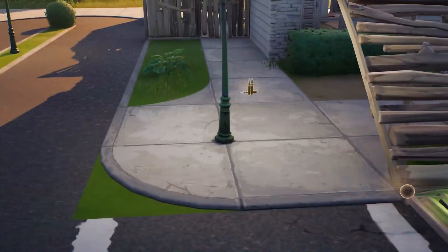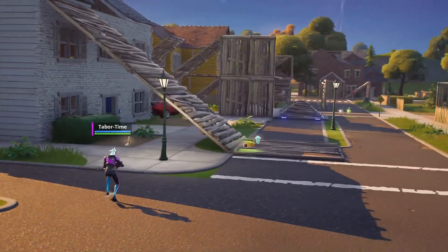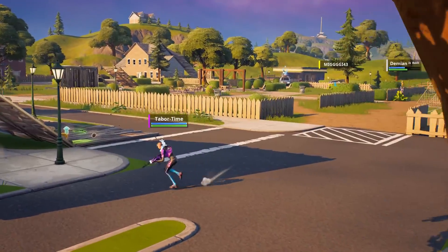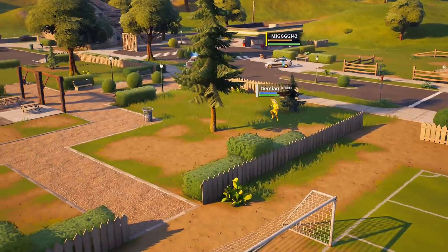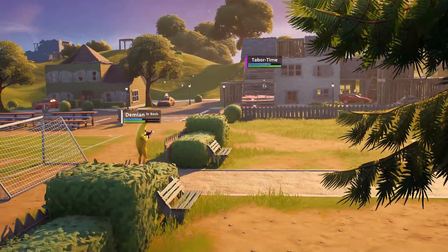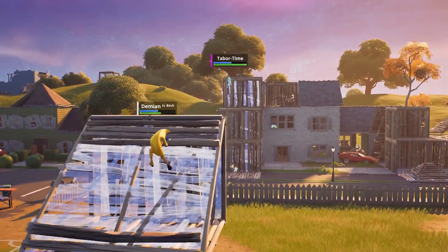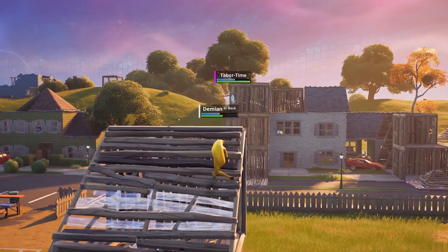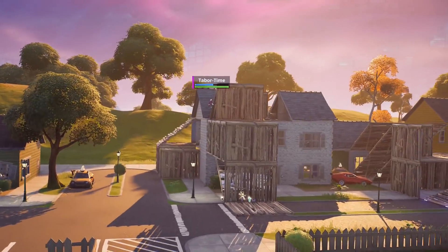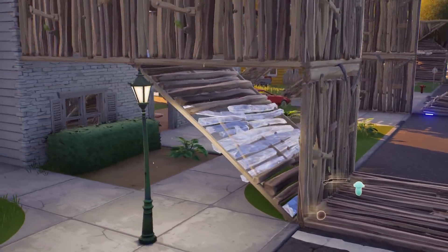I'm running around like a chicken with my head cut off and I spot two pieces of fruit — a coconut and a slurp mushroom. Meanwhile, Demian Is Back comes over here and gets a free tag on me, misses a few shots but somehow tags me for 50 damage. So now we have a standoff. I only have one mini and I can't use it, but I remember the coconut and slurp mushroom.